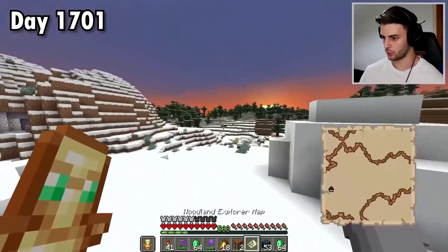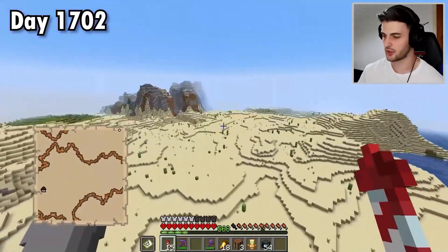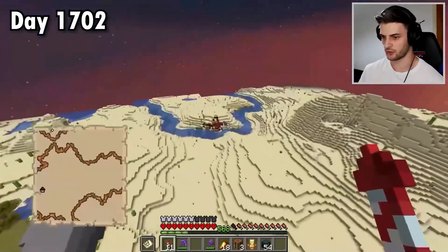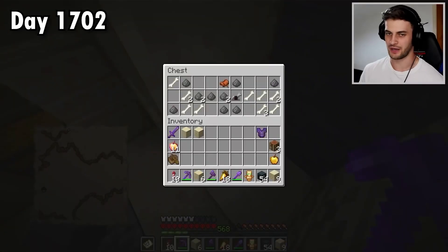And now that I have the woodland explorer map, I can go to the mansion, which is going to be a long way in this direction. I've come across a desert on my way, so I'm just making a little detour to see if I can find any notch apples. You never know — there could be one there, or there could be one there.